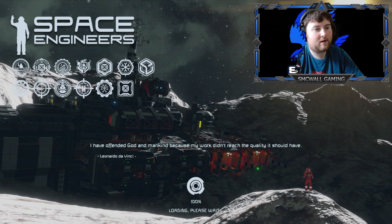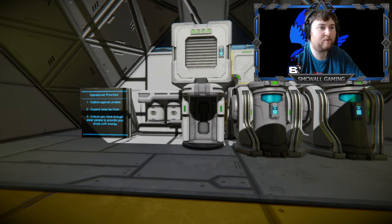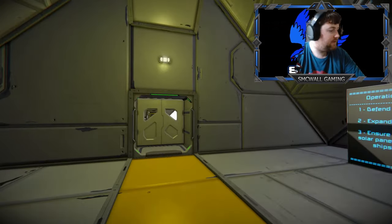The whole purpose of doing it in creative mode and not survival mode is I'd like to create a series where we build complex machines, and then when we go to do survival worlds and series we can use the blueprints to create them. That way we're not wasting time trying to build something in survival and finding out that it doesn't work.